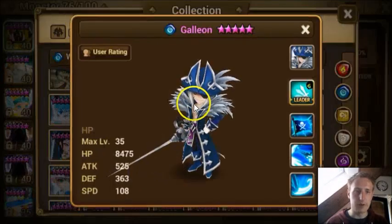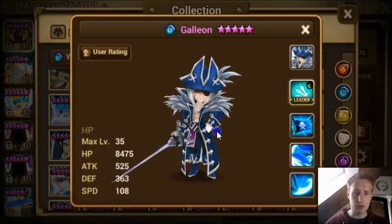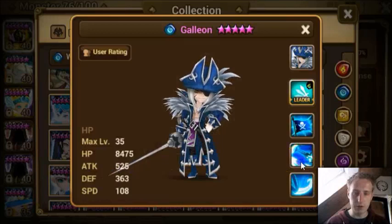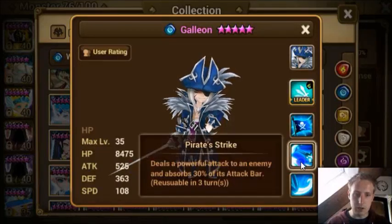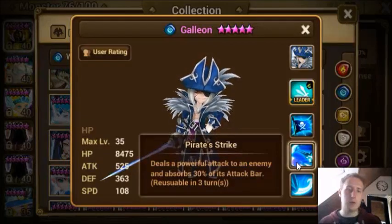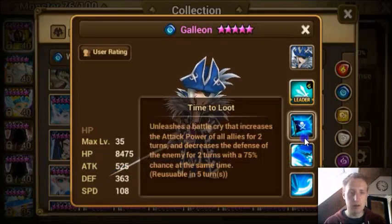Next Pirate — the Galleon is an HP monster. The fire one is a water one, let's see what he has. Pirate Slash deals a powerful attack to an enemy and absorbs 30% of its turn bar. I don't understand why it's an HP monster with a powerful attack. Time to Loot unleashes a battle cry that increases the attack power of all allies for two turns.